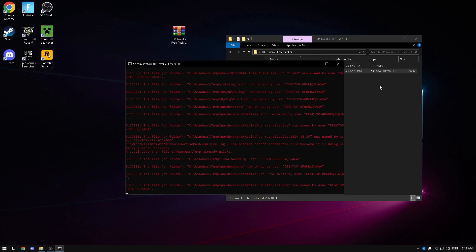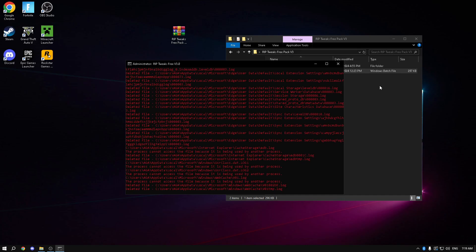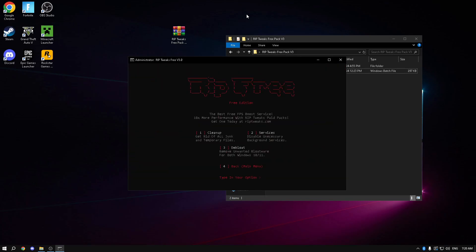Go to the bloat tweaks and run clean up — it will clean up all temporary files and files taking up storage on your PC. Then run services and then the bloat option. That's it — you've applied all the bloat options.